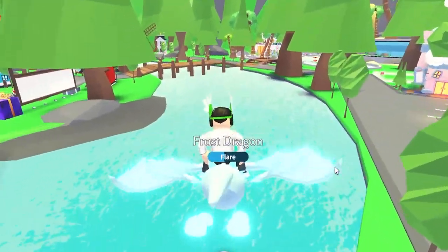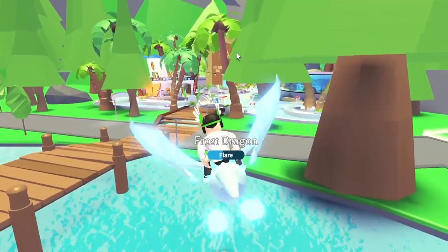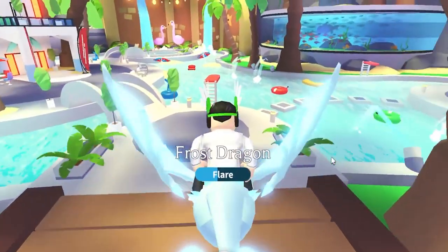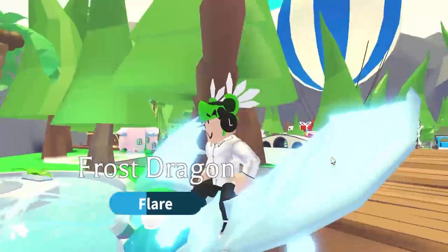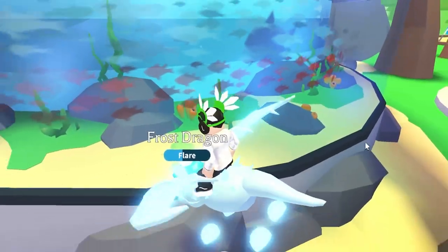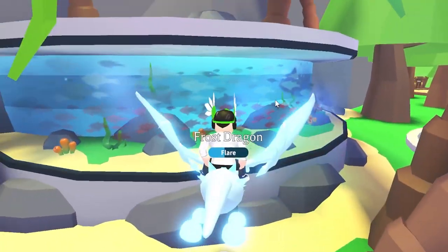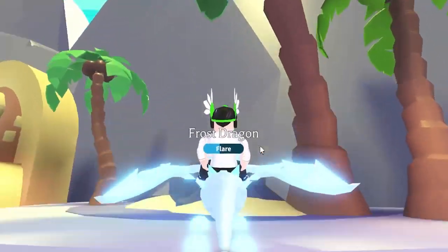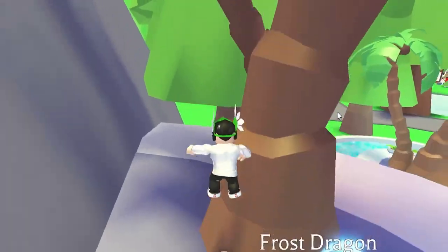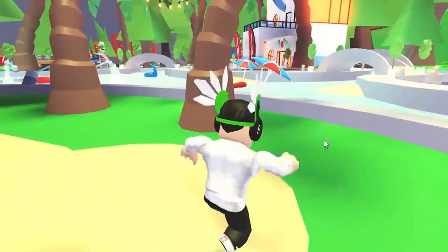Now let me show you the new location — the pool party area. Whatever this is called, it's one of the new additions in Adopt Me and it's a beautiful place. There's a big secret hiding in this location. You might think it's somewhere here, maybe the aquarium over here, which actually makes a lot of sense because this is what stands out the most, other than the flamingos over there.